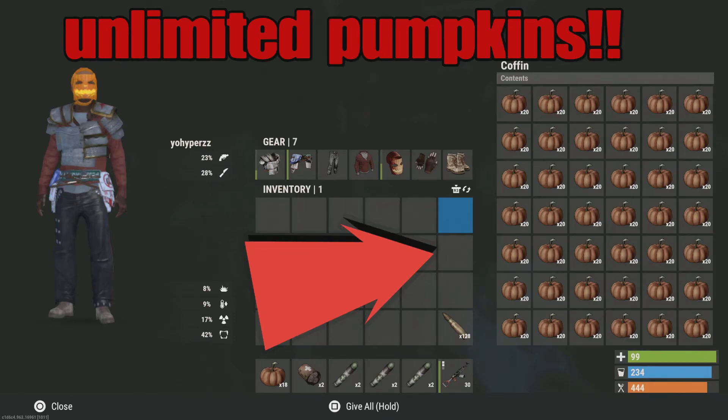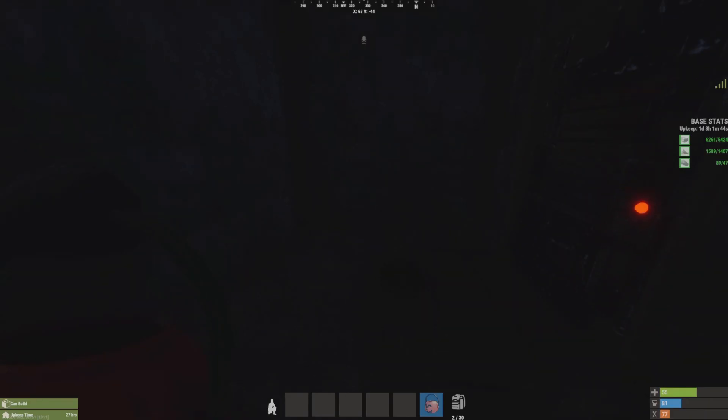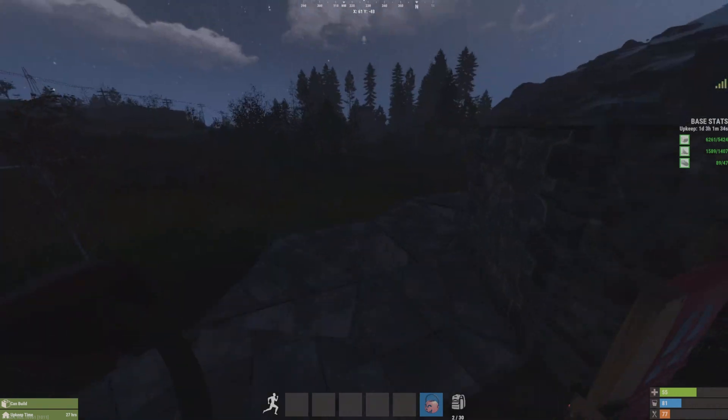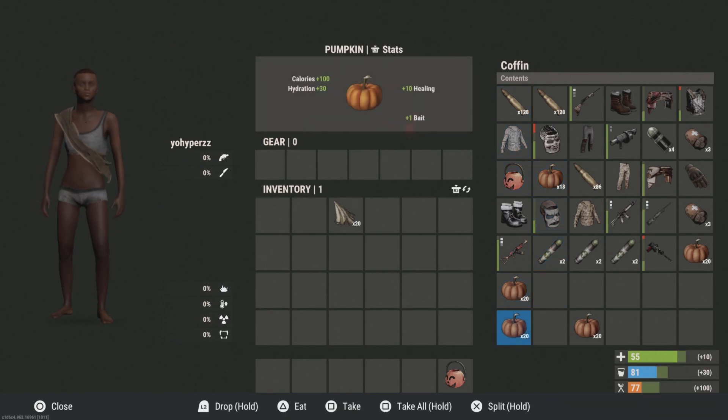I got a pretty simple video today on how to get unlimited pumpkins in console Rust. It's pretty broken so watch. I'm gonna show you guys how to do the pumpkin glitch — as of current day you can still do this, even during the Halloween event. It still works. To do it you're gonna need 24 pumpkins.